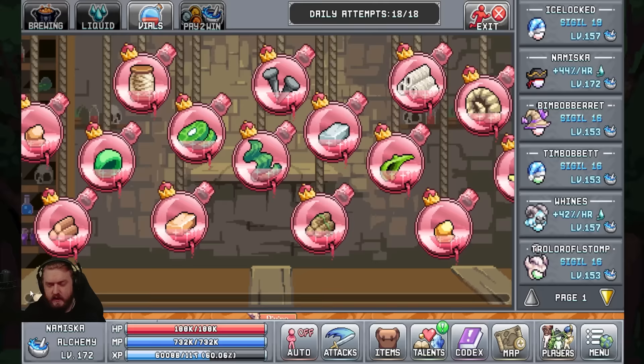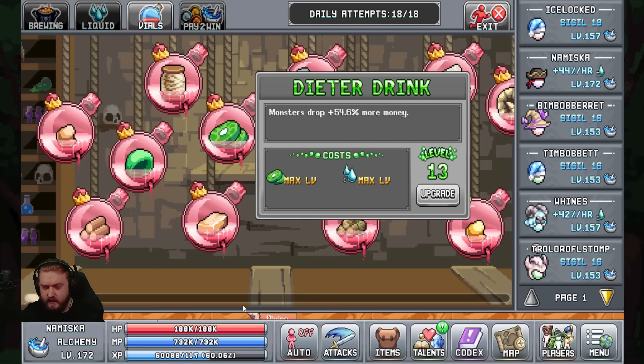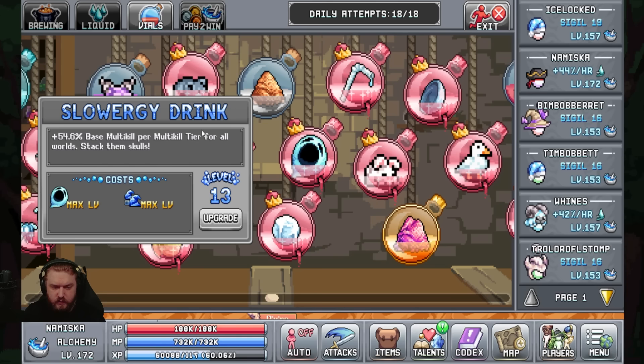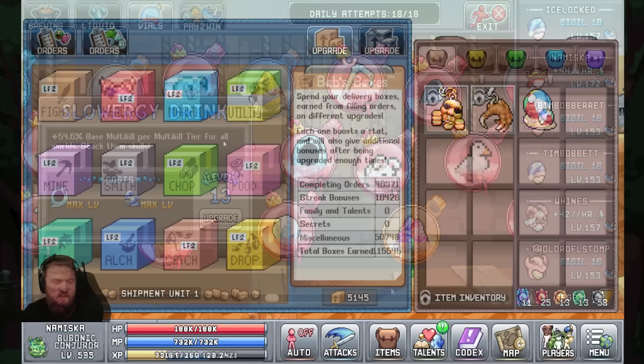There's also a ton of vials that will give you a lot of good progress throughout the game. Two of them I want to point out: first the Dieter Drink to give you more money, since that is one of the benefits of this build. And then the other big thing is the Slowurgy Drink, which gives you more multi-kill per tier. Since we're stacking damage and killing things, we want as much multi-kill as we can.